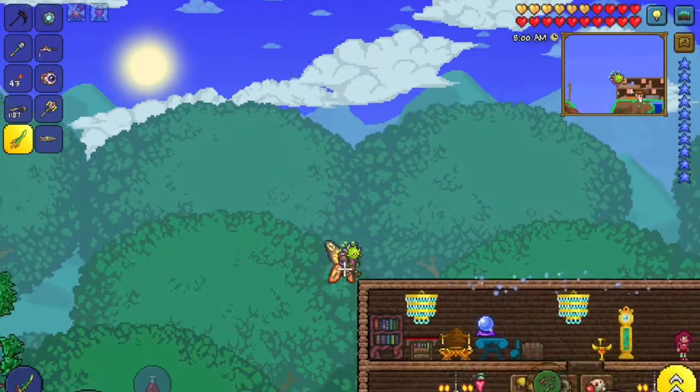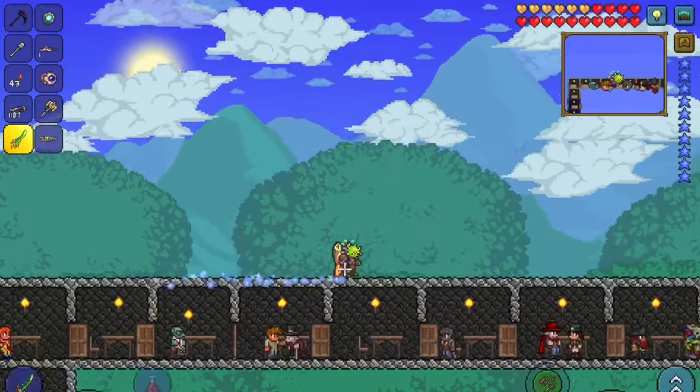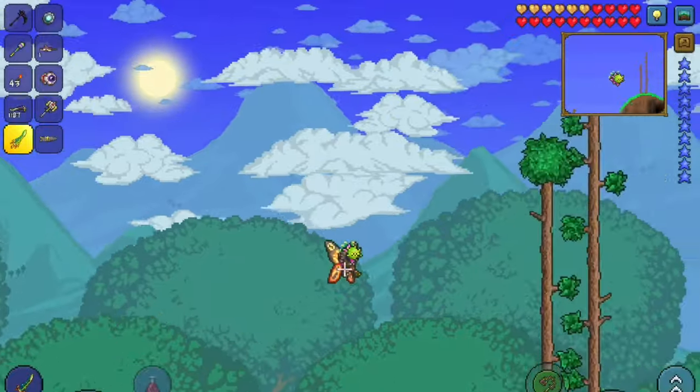Upon killing Plantera, you get a temple key. This means you can now summon and kill Golem.